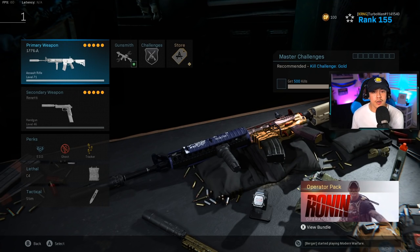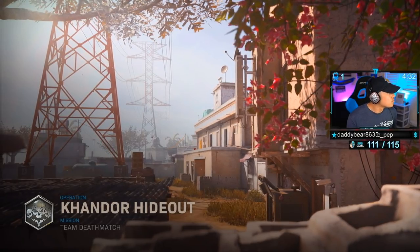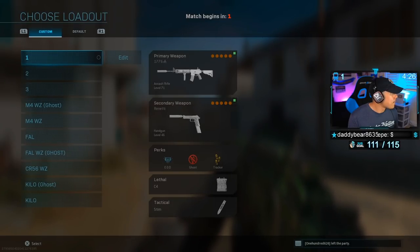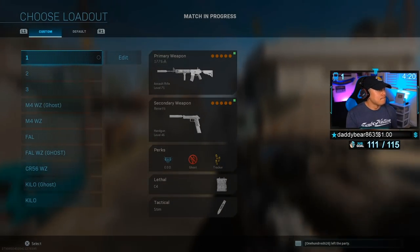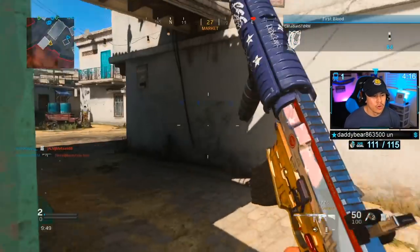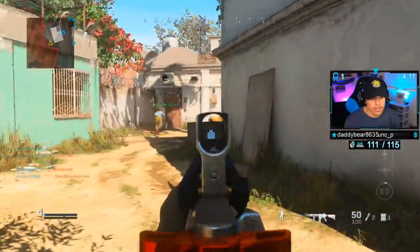That wraps up the class setup portion of the video. Now I'll be breaking down a gameplay using this exact class setup and offering my tips and tricks as I go through it. We're going to be playing on Kandor Hideout using the exact M4A1 class setup I showed you. Please excuse the face cam and the chatter in the background — this was a clip taken from my Twitch live stream. I felt it would be a good idea to show how I play with other teammates.